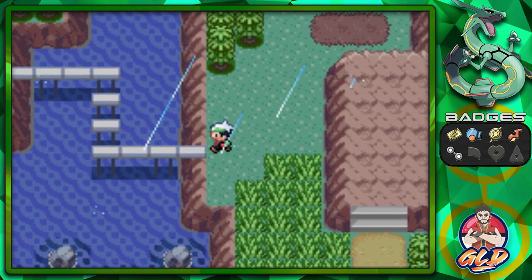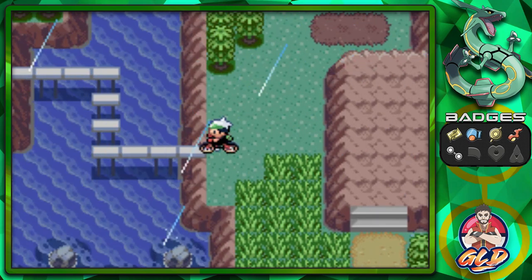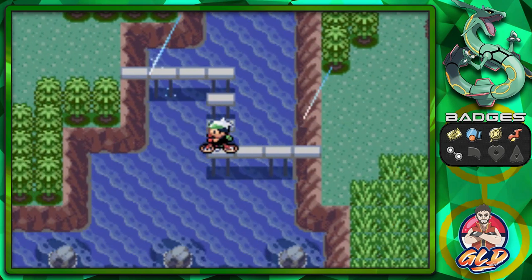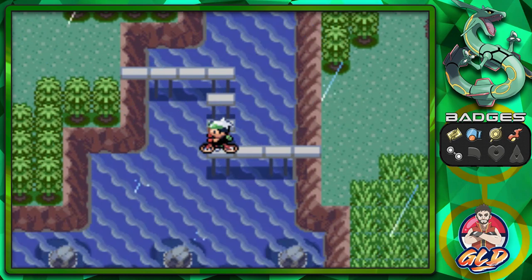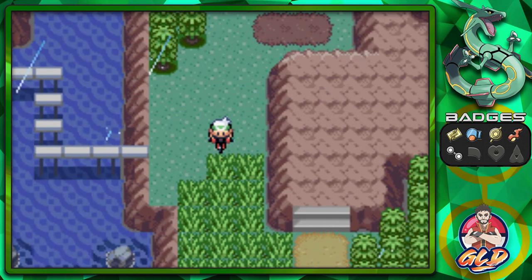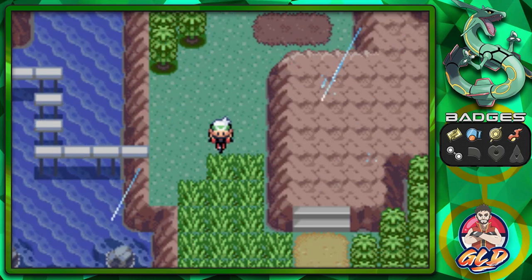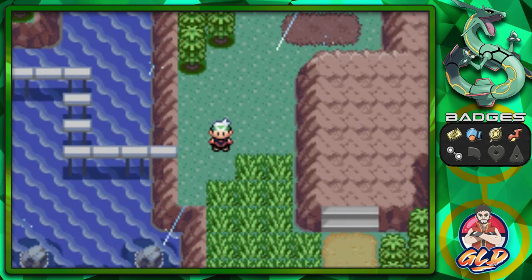Found ourselves some more berries, which is always awesome. There are these little ledges — I'd call them bridges. If you have the Acro Bike, you'll be able to hop across here. I forgot about it, so I'm going to be right back with you guys with the Acro Bike. I know it's not a lot on the other side, but I want to get it out of the way.